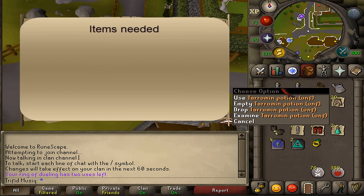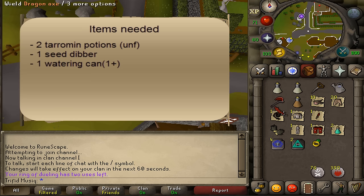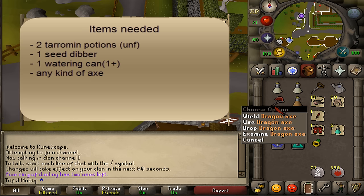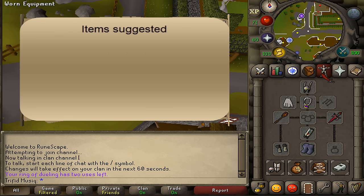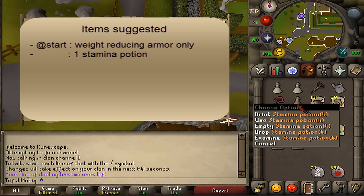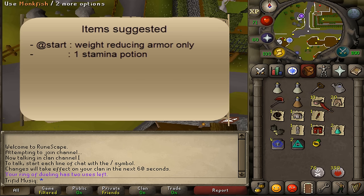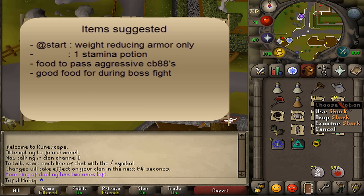For items needed, you'll require two unfinished Theramine potions, a seed dibber, a watering can, and any kind of axe. For suggested items, at the start of the quest I would suggest having some weight-reducing armor as well as one stamina potion. You'll also need good healing food to pass aggressive level 88 monsters, as well as better food for the boss fight against a level 138.